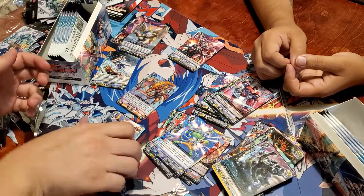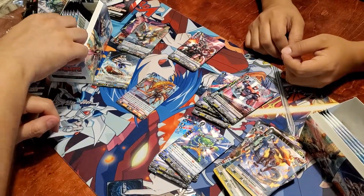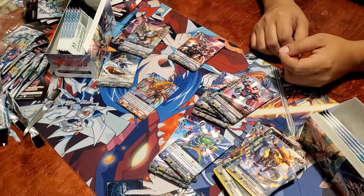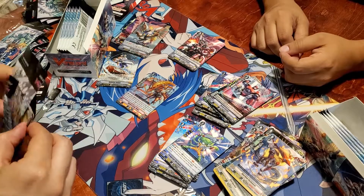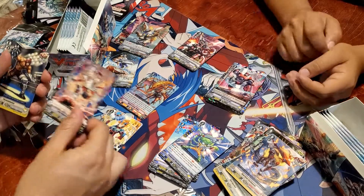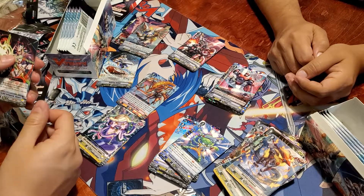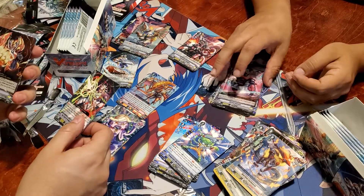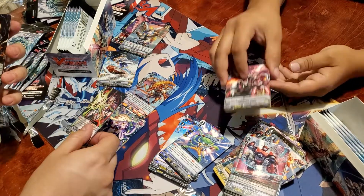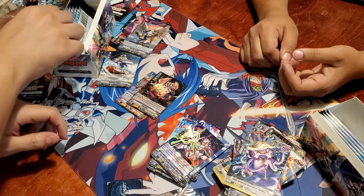Nice. Level Grappler. Perfect. Perfect guard. No. Link Joker. And nice. Glad Grad, Double R. No grapplers.